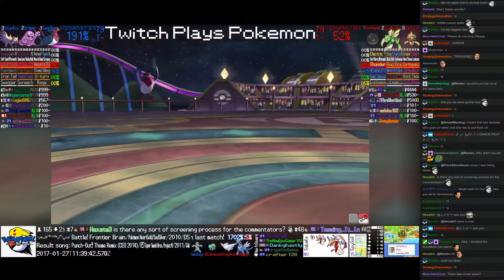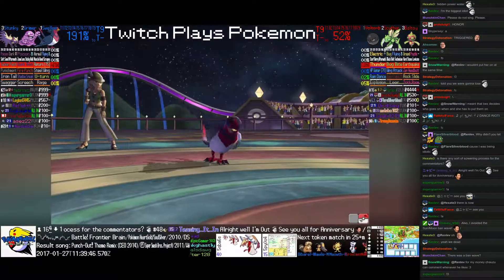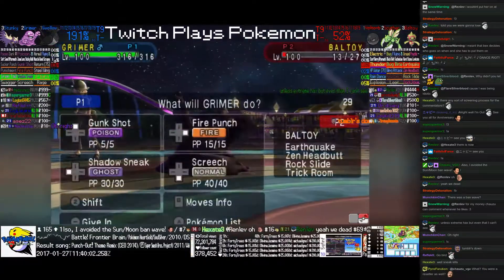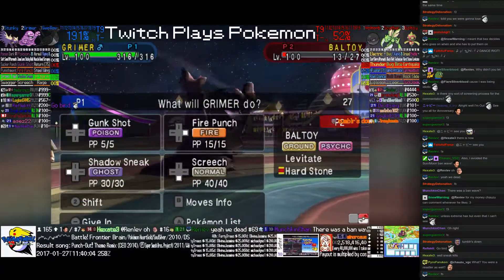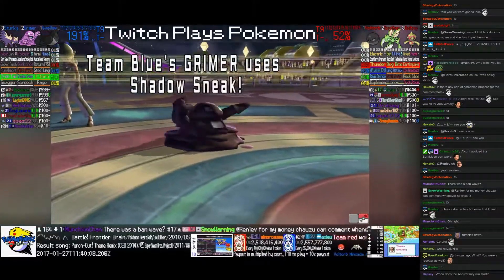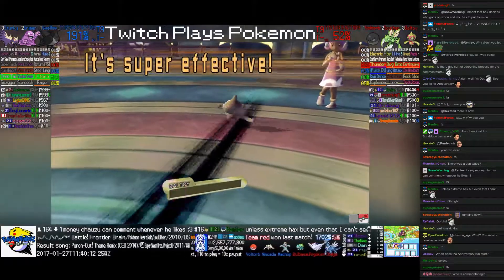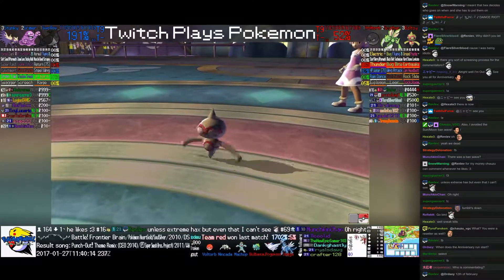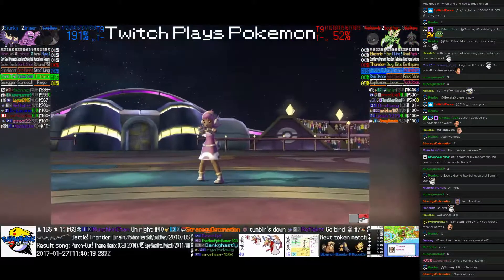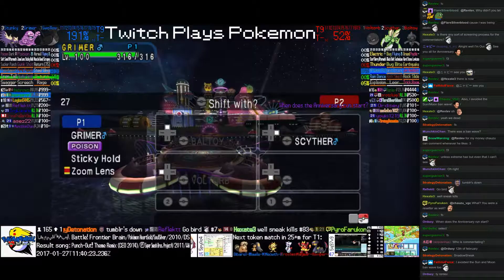And thank you, Faithful Force, for the music — I asked for that. Swellow gets this match started with a Return, and that does a huge amount of damage. Voltorb barely holds on, but its Star Fairy triggers and boosts its defense two stages. Voltorb hits with Hidden Power Water.